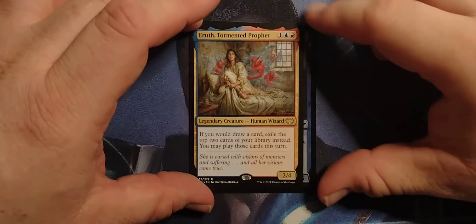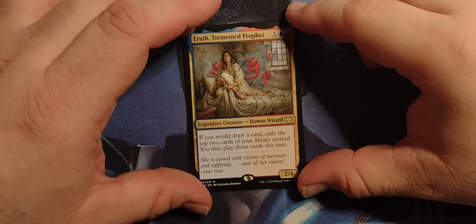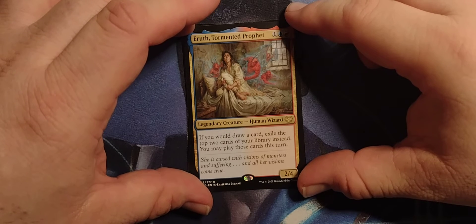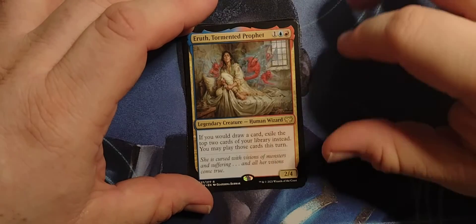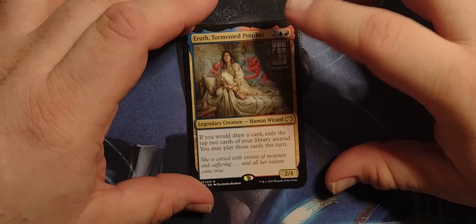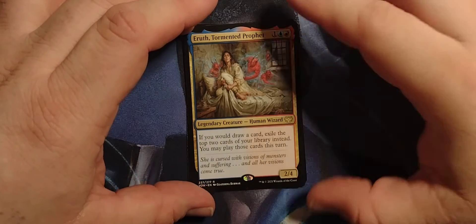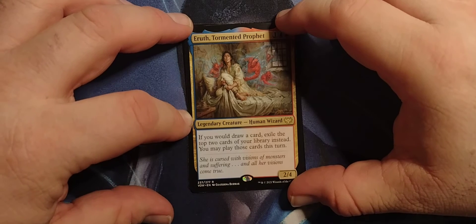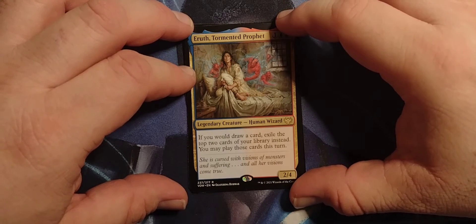And our rare is Yurith — Yurith, Tormented Prophet. 1 blue red, Legendary Human Wizard, 2-4. If you would draw a card, exile the top 2 cards of your library instead. You may play those cards this turn.